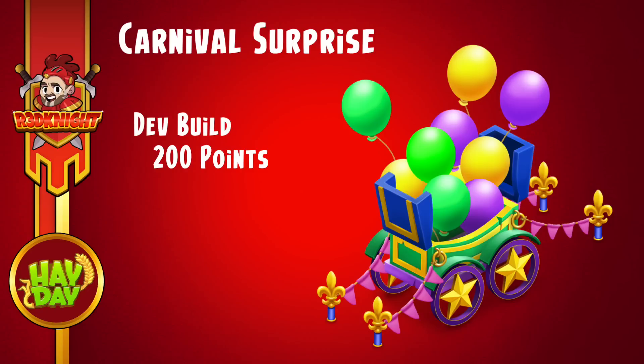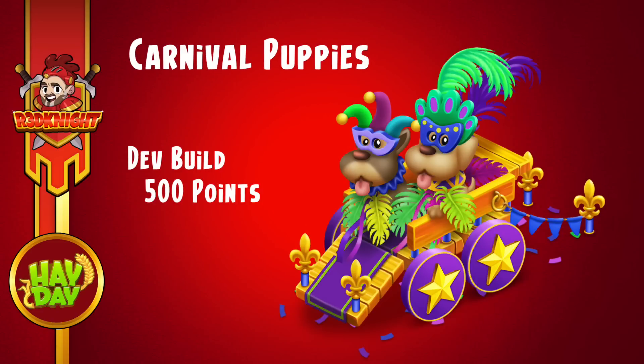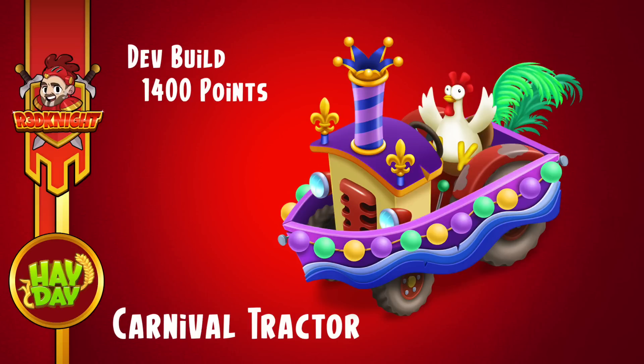All decoration is animated and looks very pretty, but it only places as specific decoration you can put within your farm area. The carnival surprise is one of those decos — in the dev build it's at 200 points; this one opens and balloons fly up. The next decoration is the carnival puppies, super cute, at around 500 points in the dev build. Next is the carnival tractor, which I like — it's at 1,400 points, so you've got a good idea of the kind of points you're going to need.